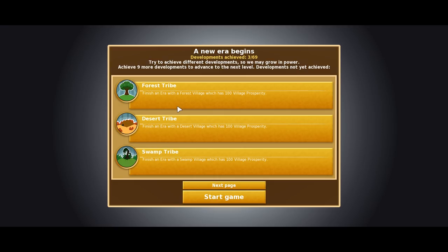It's a sort of god sim meets nature sim meets colony sim. These are the starter goals for us, which is just to finish an era. An era is basically just a game with each of these types of village with 100 prosperity. There are a couple more complex goals to aim for, and we could try and aim for as many as we want in a single game. We're just going to aim for those starter ones: the forest village, the desert village, and the swamp village, all at 100 prosperity.